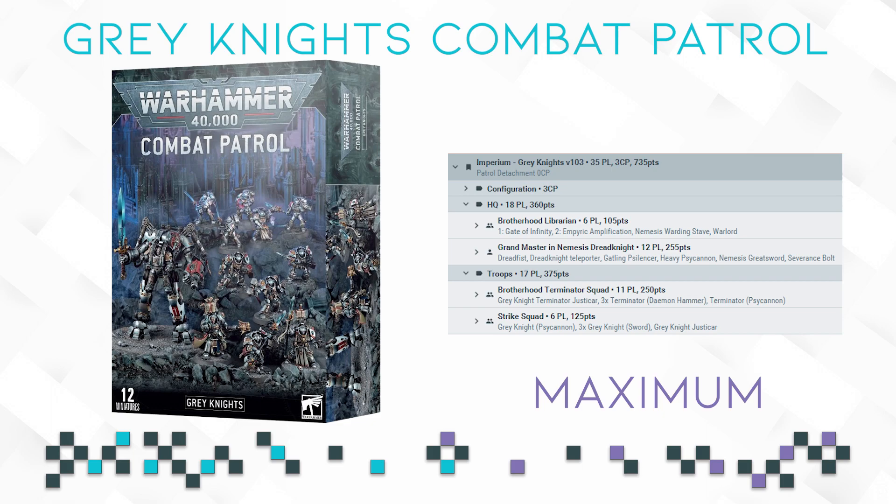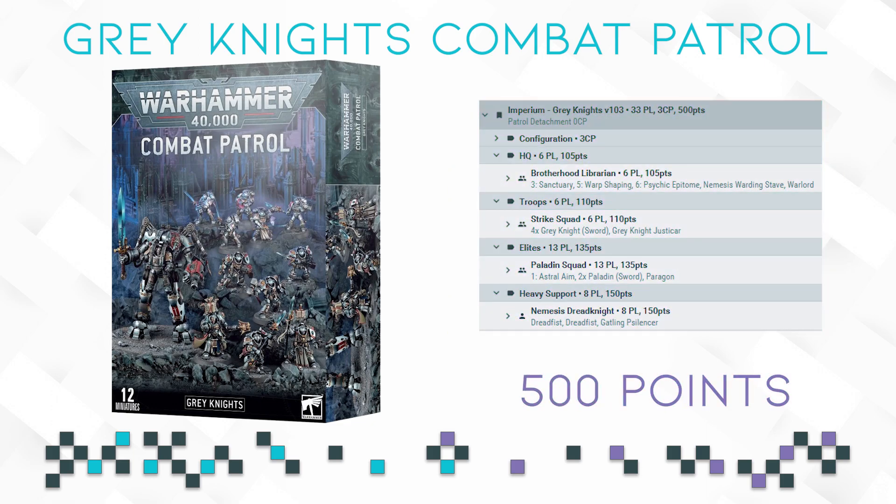The maximum points come in at around 735 points or 35 power level, which is a lot for a combat patrol box. Since Grey Knights are so modular and you can build three different squads from the Strike Squad kit, you could probably squeeze out even more points if not for the combat patrol restriction of requiring a troops option. For the 500-point list I played, I had to restrict myself quite a bit — I tried to squeeze a Grandmaster Dread Knight in but that would have required removing too many other models. The list played quite well, but the Dread Knight is not particularly fun to play against at low points, so make sure your opponent knows what they are getting into.